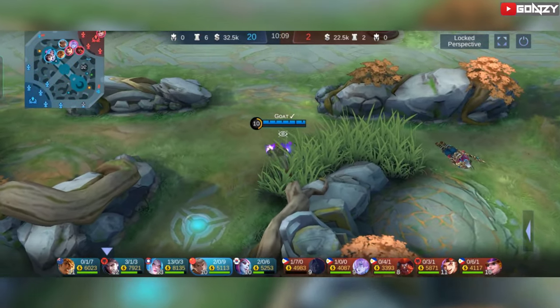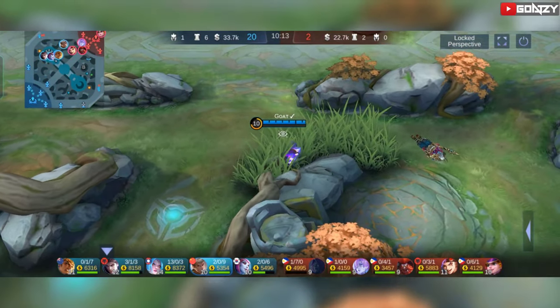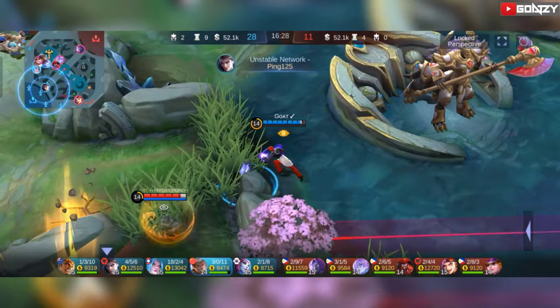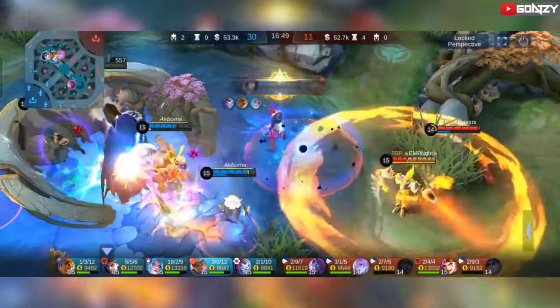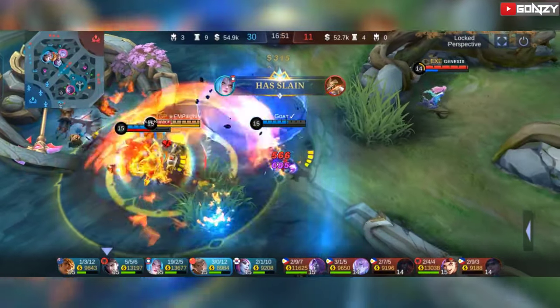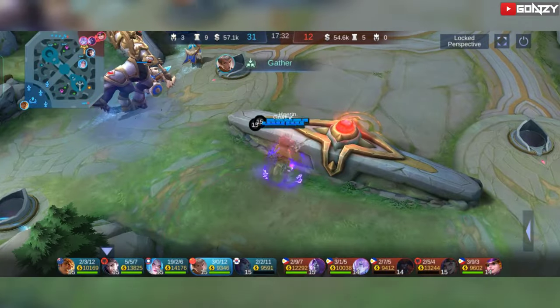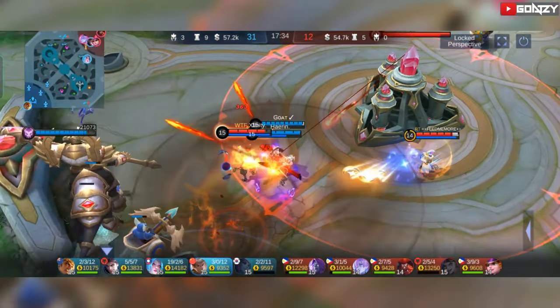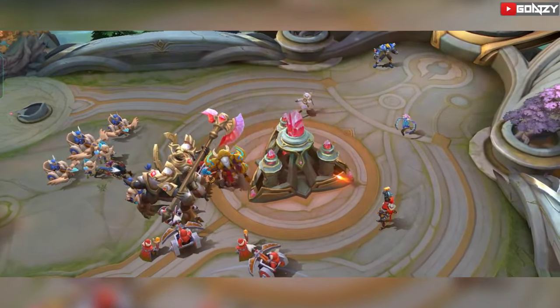In late game, in order to secure the Lord, you need to zone or have vision of the enemies — don't let them steal your Lord. But if there are squishy targets available, don't hesitate to set up and eliminate them, then secure the Lord. Finishing the game is hard, but it would be easy if you find the right target. Go with the Lord, find a perfect target using your combo, then finish the game as soon as possible.